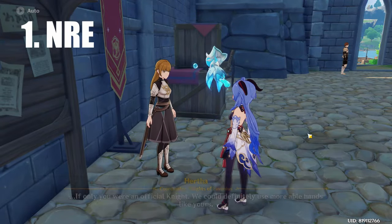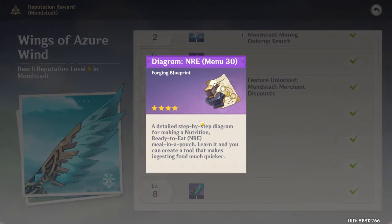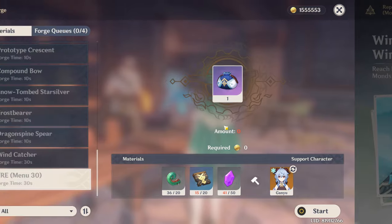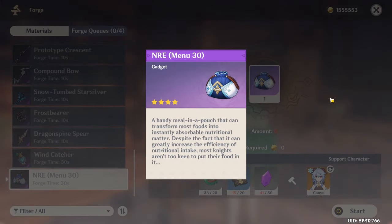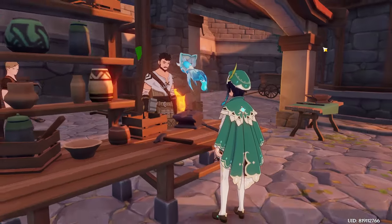One of the most useful gadgets in this game is the NRE, which you can get from the Mondstadt Reputation Rewards. After getting the recipe from the Mondstadt Reputation Rewards, you need to go to the blacksmith and forge the NRE in order to use it.